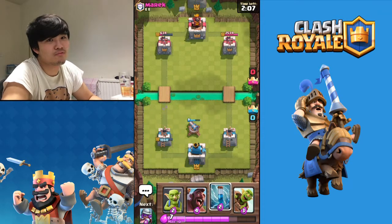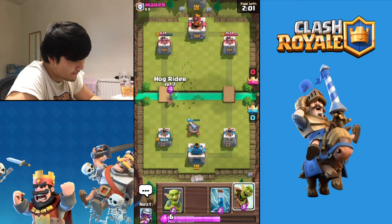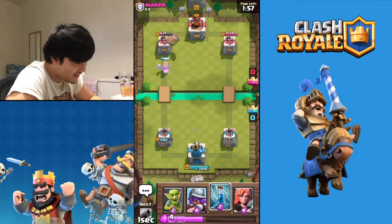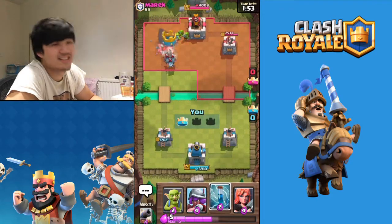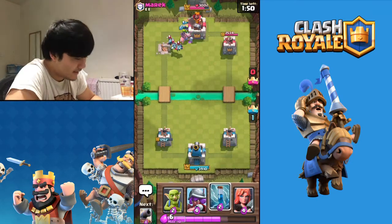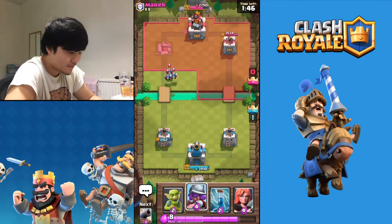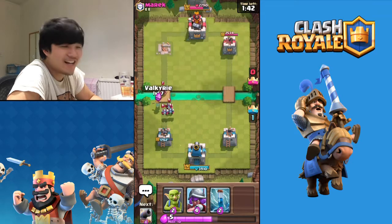Cannon, are you not gonna shoot the wizard? That's pretty stupid, man - come on seriously. Why did you arrow my dying cannon? I was gonna zap - I didn't need to zap. Good - thank you for that. I didn't need to zap it. Can we go for a three crown? I don't really want to go for a three crown because that's not the safest play right now.